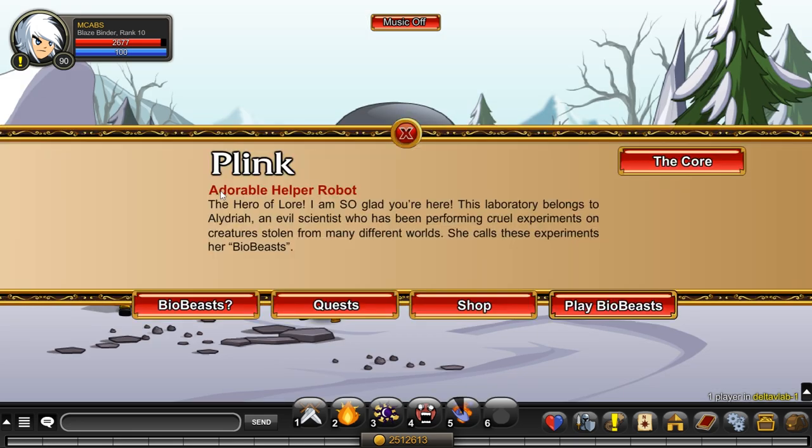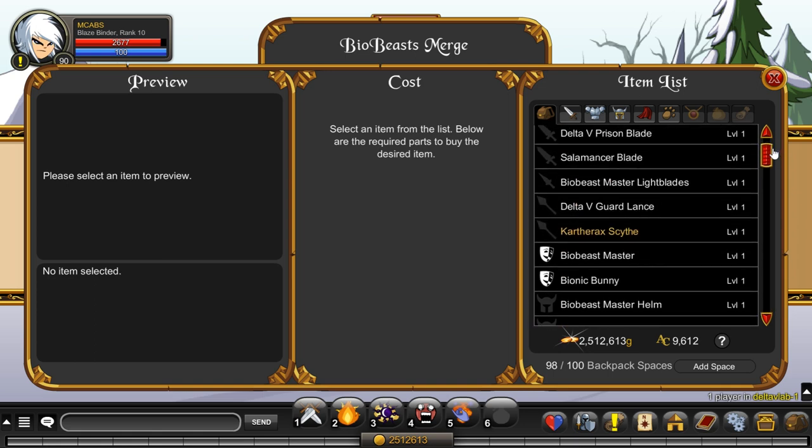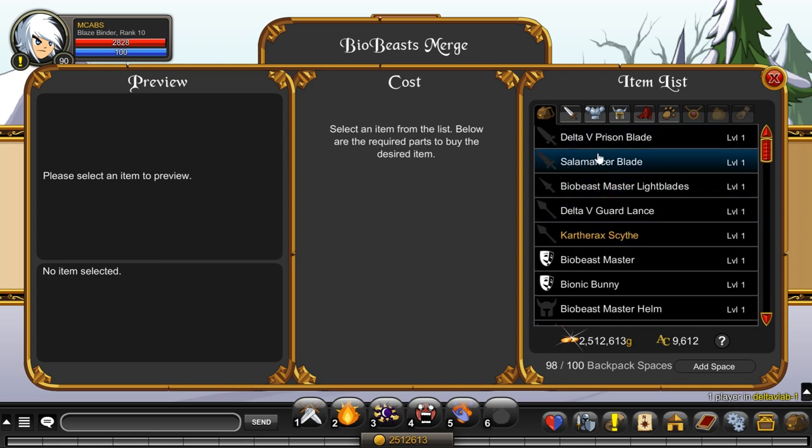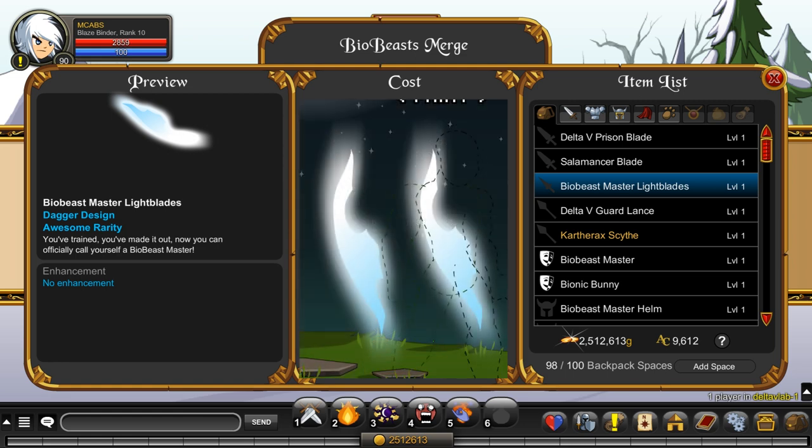Once you get 45, you can go to the merge shop by Plink. Go to the shop here and you can get a few items that are non-member as well. I'm specifically showing you these because I think they look pretty cool — I'm going to show an image on screen of what they look like when you're actually using them, so be sure to look for that.